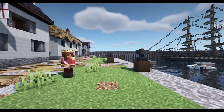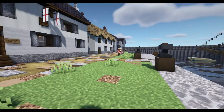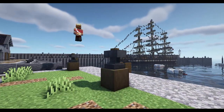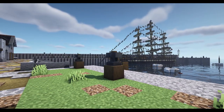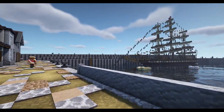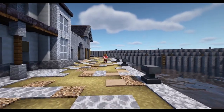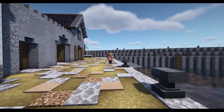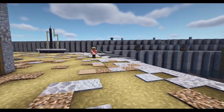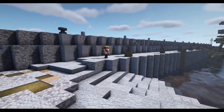That ship over there has always caught my eye whenever I come here, just because I know how much pain you had to go through — because you built it normally first, didn't you? And then you rotated it with WorldEdit, but that didn't actually solve any issues. Yeah, so it's called the HMS Fortinata, or if you prefer, the Fortuna. I based it off of several different clipper ships of the time, mainly the Cutty Sark, but it is smaller than that.